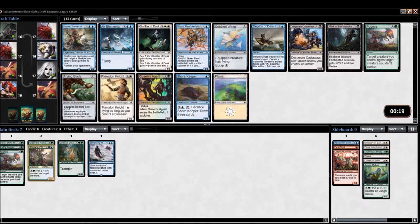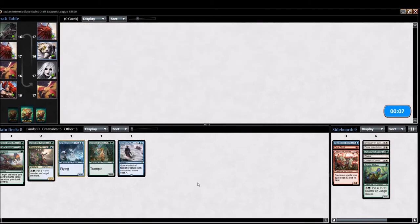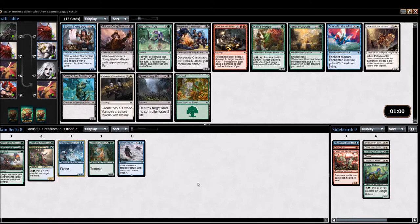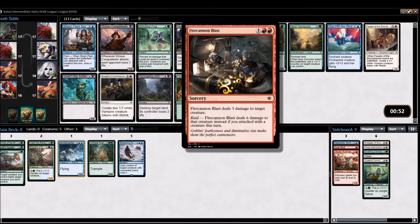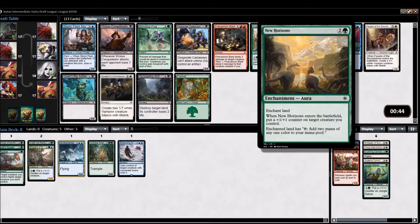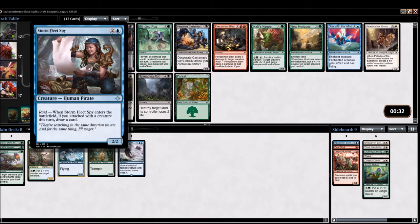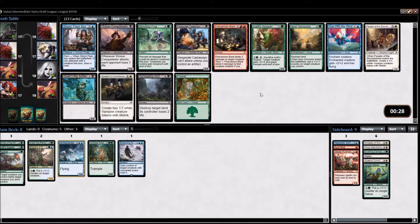Glorifier of Dusk is an excellent card, but we're nowhere near playing White. If we were still in Red, Fire Cannon Blast would be sweet, but I kind of like going Blue and not struggling to cast double Red. New Horizons also makes being tricolor easier, but it's clunky — I'm not excited about it. I don't mind this Spy because hopefully it replaces itself, and we have some twos that can enable that. I think I like this pick.